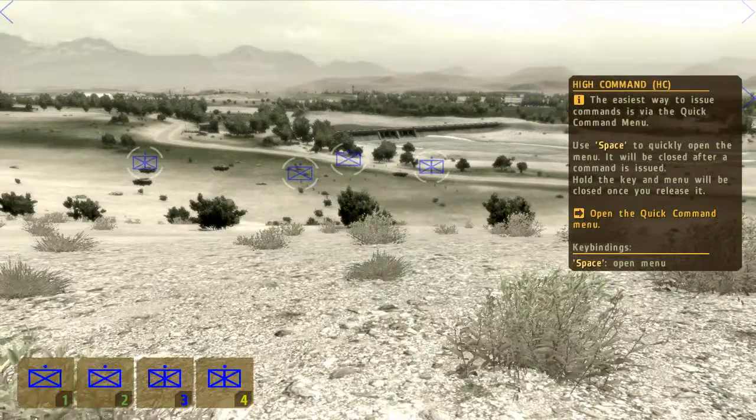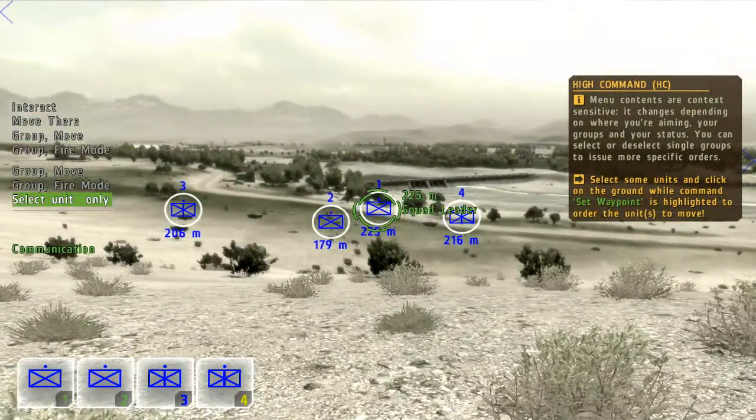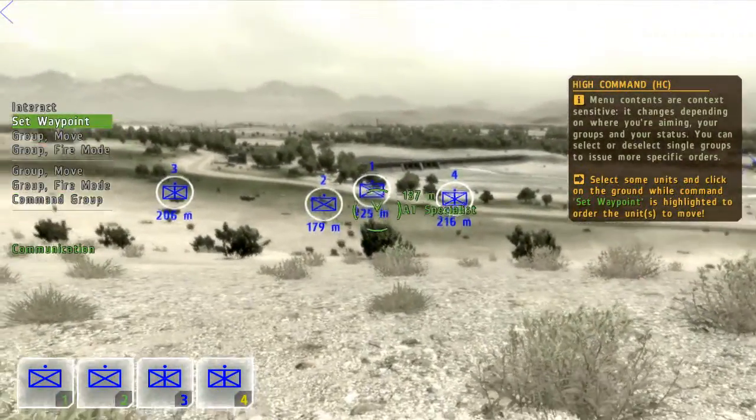Access the commands by pressing the space bar. It'll close itself once a command has been issued. Be aware, menu contents are context sensitive and will change depending upon where and what you're looking at at any given time.